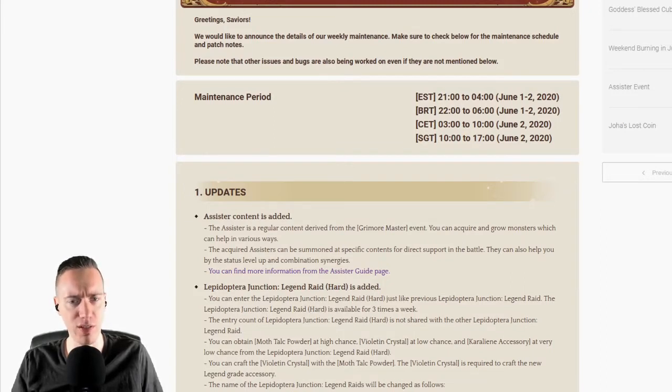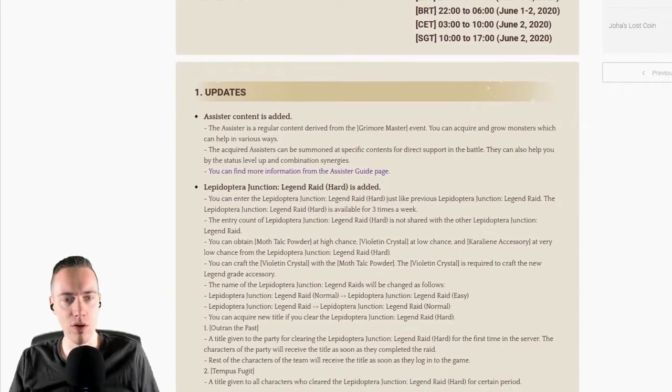Unfortunately, how-won kills is still not a thing in Tree of Saviour, even though it has been there since pretty much the beginning. But I guess Assister is something they added as a compensation. Let's see how this develops. I find it interesting. I didn't have a chance to go in-depth into it until now, just playing around a bit, but it seems like a nice addition.